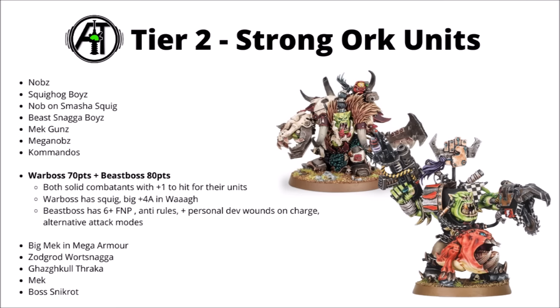Next into characters — the standard War Boss and the Beast Boss, both really quite cheap and effective characters now. 70 points for the War Boss and 80 for the Beast Boss. Solid combatants with a flurry of Damage 2 attacks with medium to high strength, and they give plus 1 to hit for their units — a nice solid combat boost with the exploding sixes and everything else Orcs get. The standard War Boss gets his attack squig for a few extra hits, plus a massive plus 4 attacks in the Waaagh. The Beast Boss gets more flexibility with melee — the option for the Beast Chopper or the Claw, personal devastating wounds on the charge, some anti-vehicle, and a 6-plus Feel No Pain.